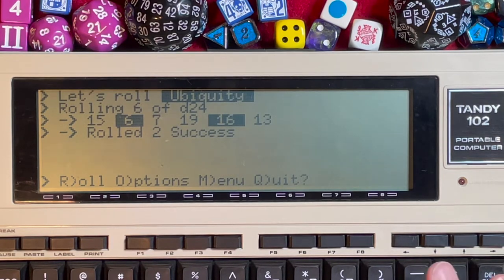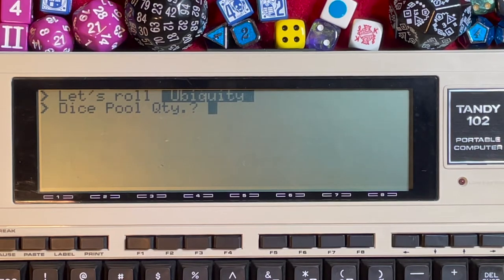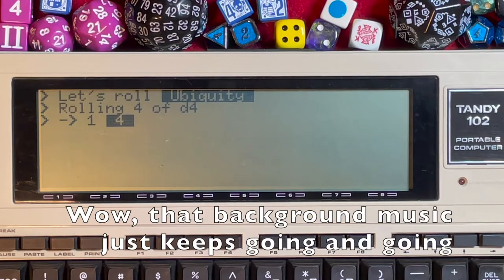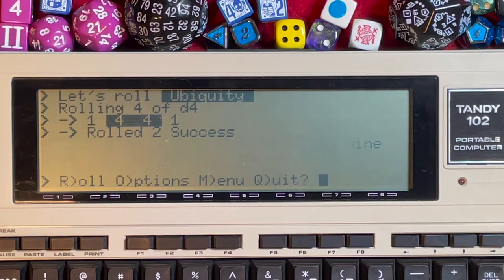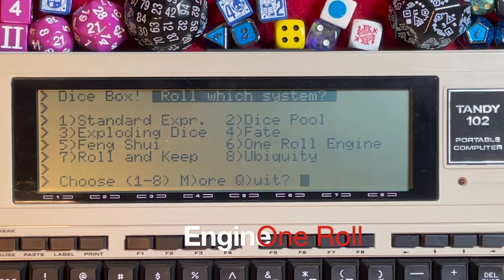Let's try another combination. Press O for options; pool quantity is 4 this time. For the even dice type, let's go with a d4. Rolling 4d4: we get a 1, a 4, another 4, and another 1. The evens — the fours — are highlighted as successes, giving us two successes.